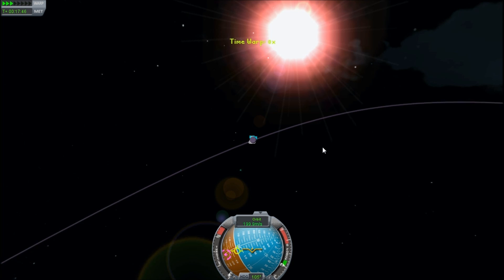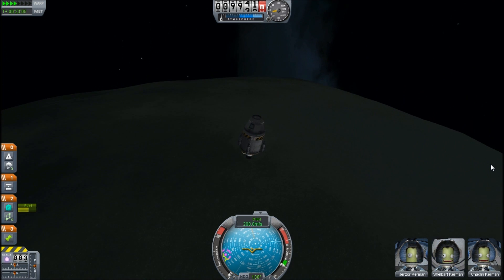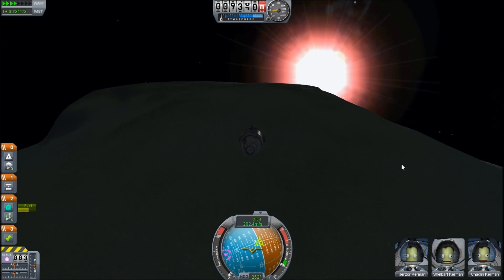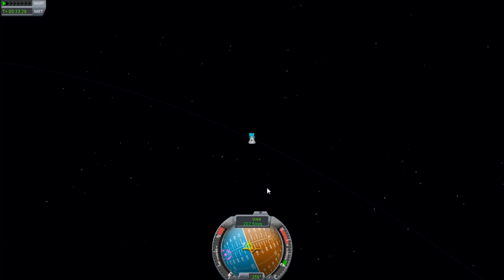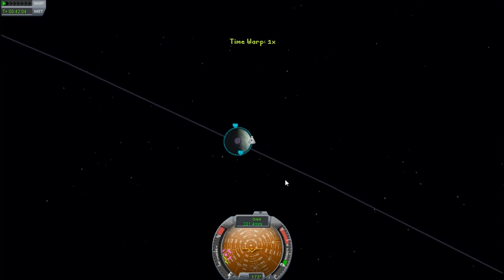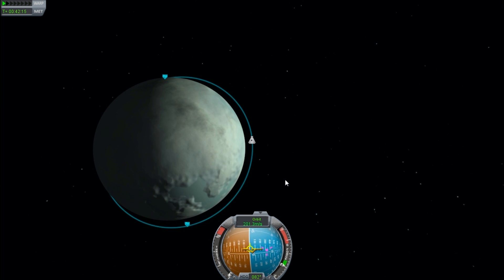We're in low orbit around the Moon, which is in high orbit around the planet. If I want to return, first I want to get into the right return geometry. I naively might wait until I'm around the backside of the planet and then burn into a hyperbolic orbit, so that my escape velocity from the Moon adds to its orbital velocity, putting me in an even higher orbit around the planet.